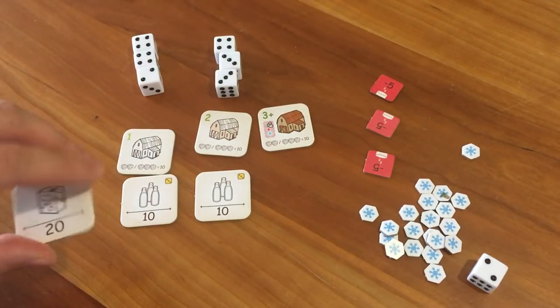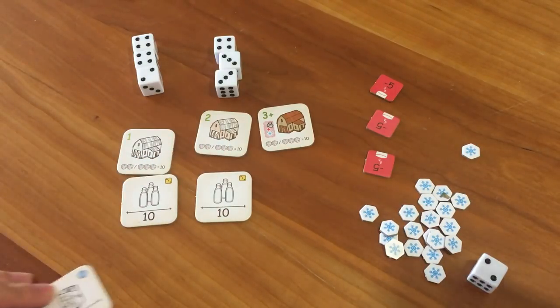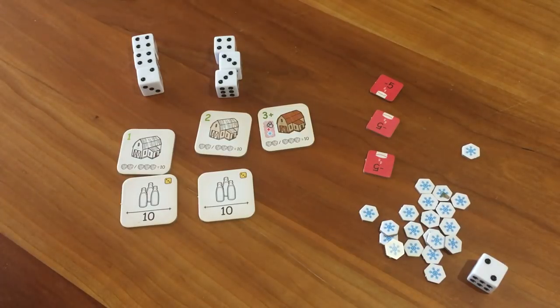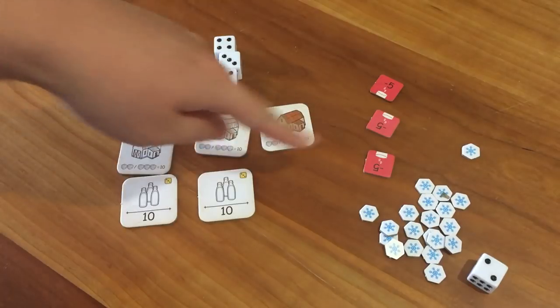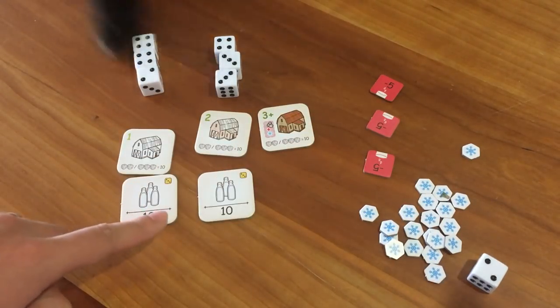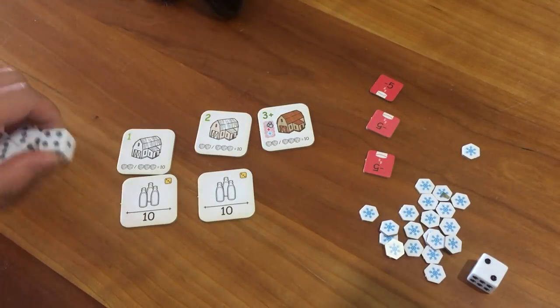However, if you manage to turn your milk into ice cream or cheese, then they are protected from discarding. Either way, whether you claim tiles or fail to produce milk, your turn is done. You pass all eight dairy dice to the next player and then you refill the orders. At any time, if you cannot fill it up to three tiles, then the game is over — and Sophie loves playing with dice. Sophie, I'm trying to do a video right now.